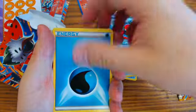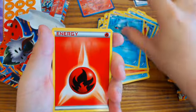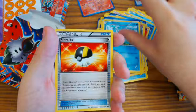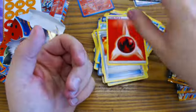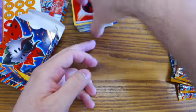Lapras, Octillery, Water Energy, Energy Retrieval, Larvesta, Snorunt, Remoraid, Fire Energy, Charon, Glalie, Squirtle, Ultra Ball, and our final Fire Energy. That's our deck, which I'll set right over here.